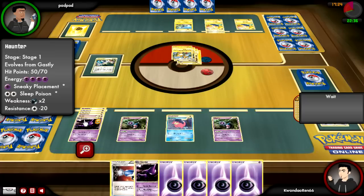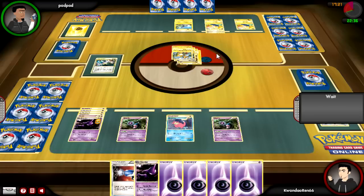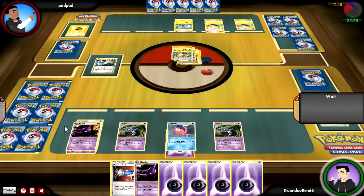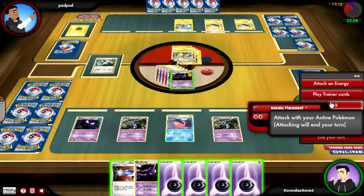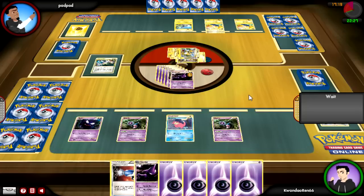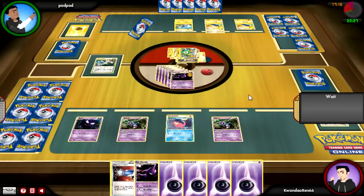He killed off my Cleffa after I eked out the Twins, so I've got a hope to draw into Twins. Then I can get either a Peacom, a Slowking, or a Gengar — I can pick whatever two cards I want. I decided to go into Haunter so I can use Sleep Poison and hopefully get a good coin flip.